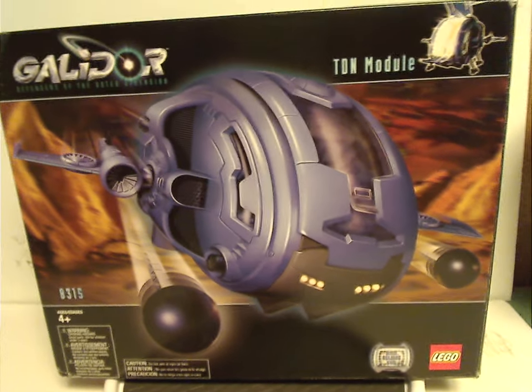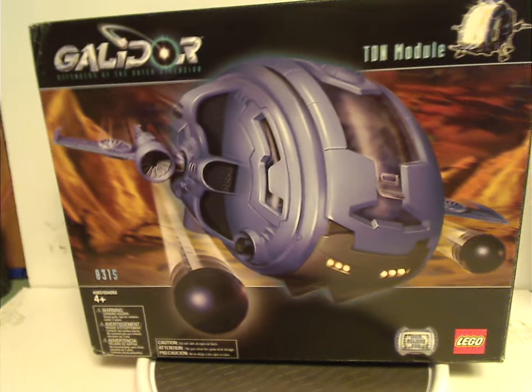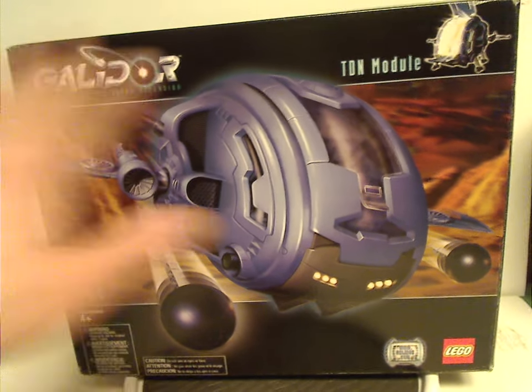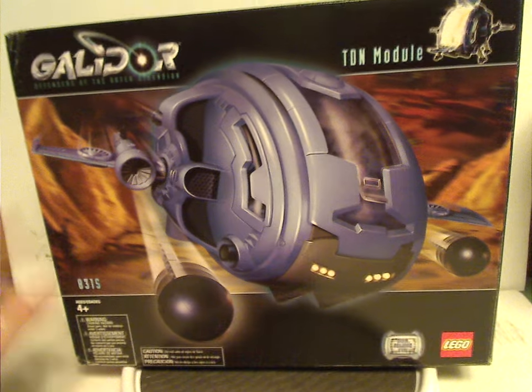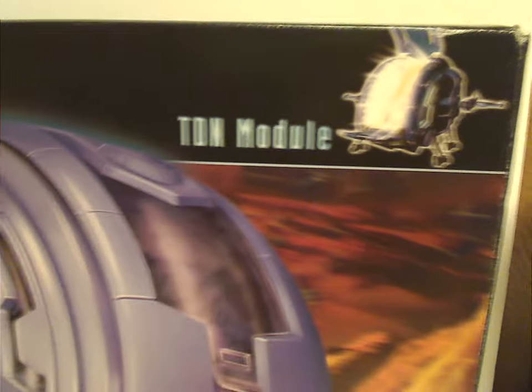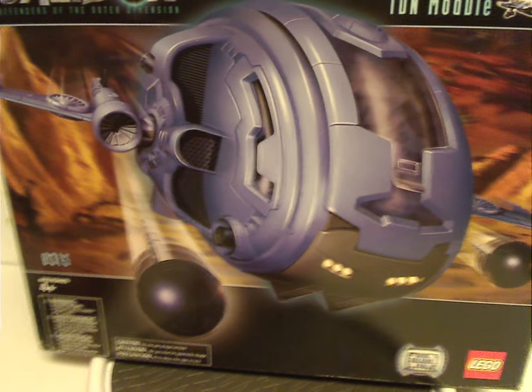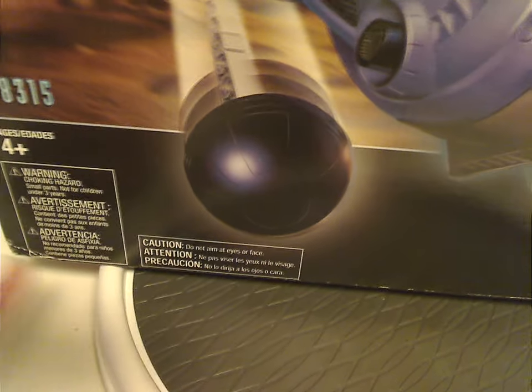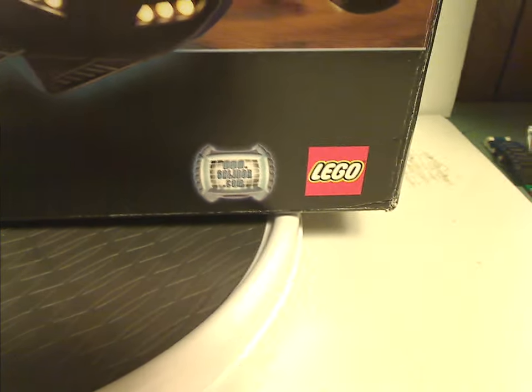Now onto the TDN module review, which is why you clicked on this video. On the front of the large thick box you have the Galador: Defenders of the Outer Dimension logo, the TDN module highlighted, a picture of the model in action, set number 8315, ages four and up, a choking hazard warning, the Galador.com URL, and the LEGO logo.